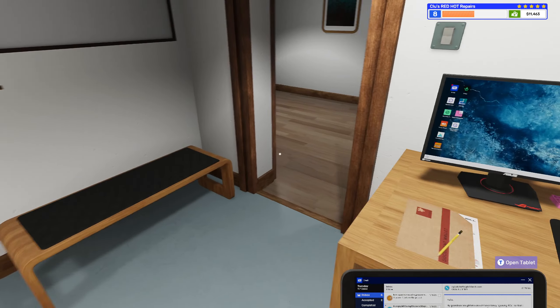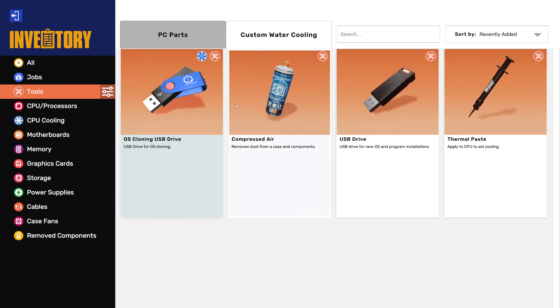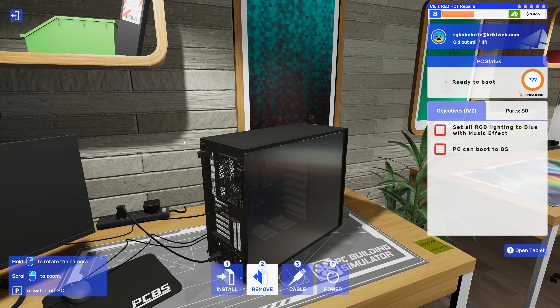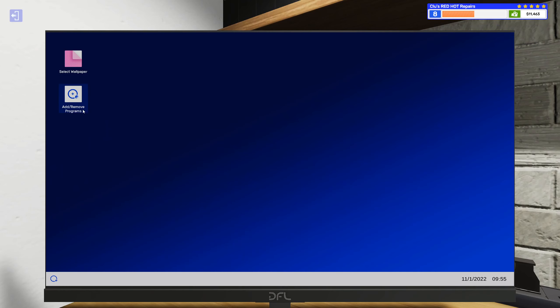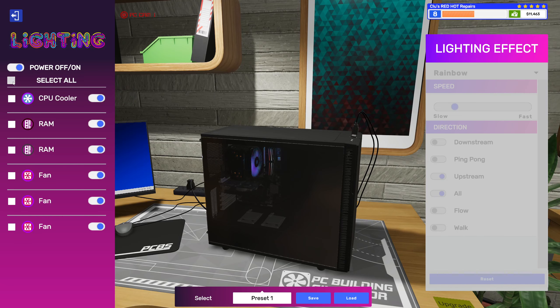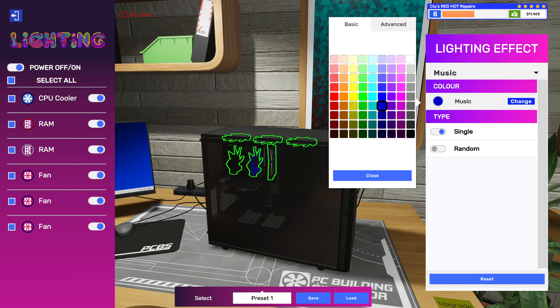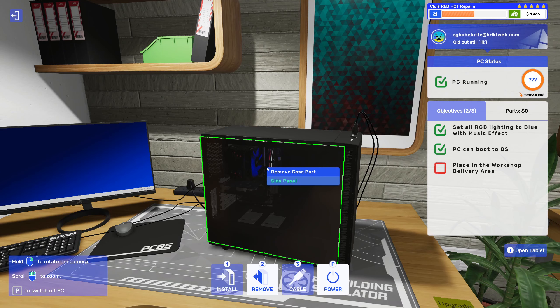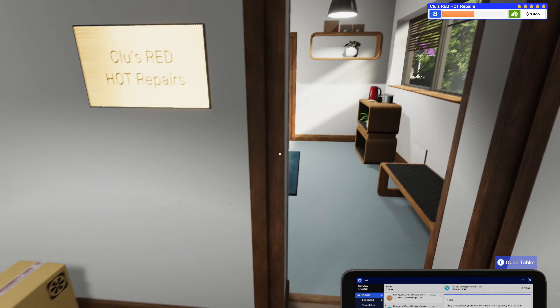We need to customize the lighting on the other PC. We'll put in our USB drive, start it up, then install the lighting app. Blue music effect — blue. That's done. No secondary objectives on that one, so it was very quick and easy. We'll put that back.